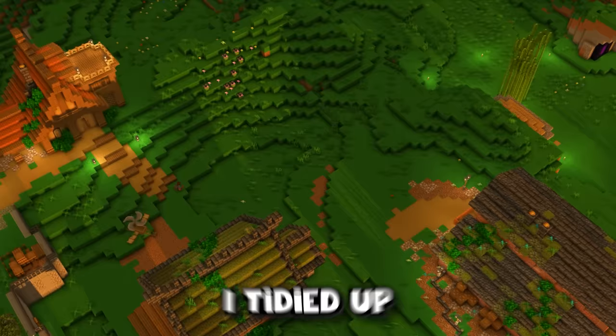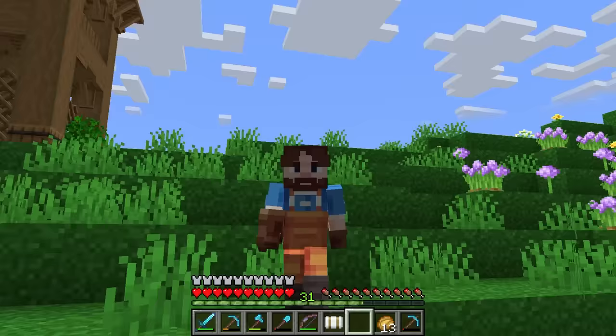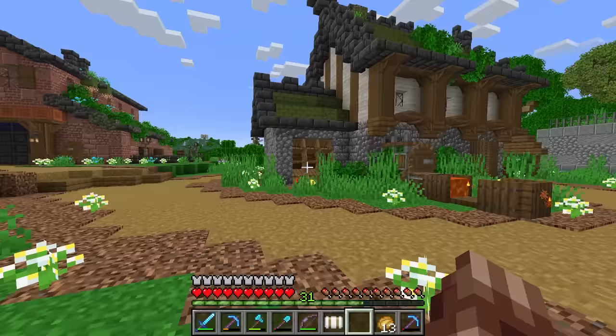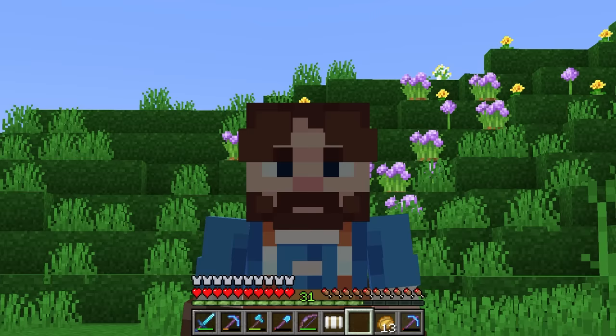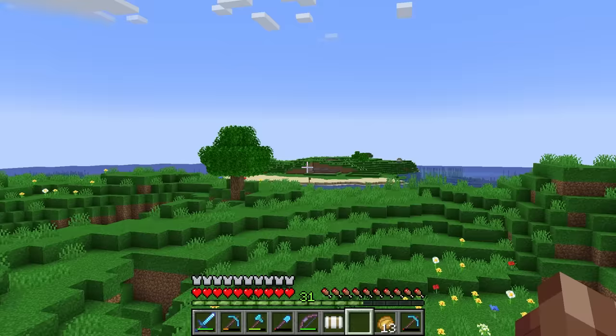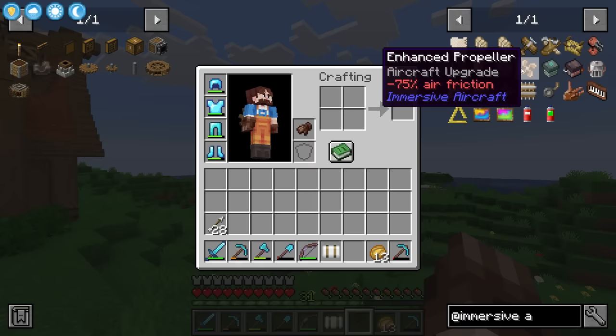I tidied up around the base a bit, just adding a few more parts. I also started planning out the airport island and making some spots where some of the builds are going to go. The reason we want an airport is pretty obvious — I want to make some aeroplanes, and there's a note saying make sure your runway is long enough. We don't even have a runway at all, and there's all sorts of upgrades we can add to the aeroplanes.